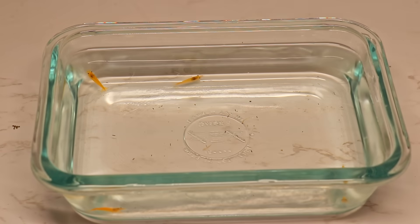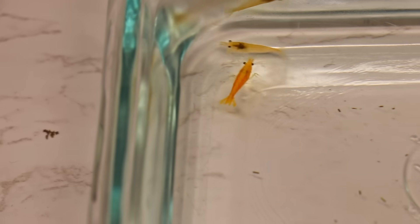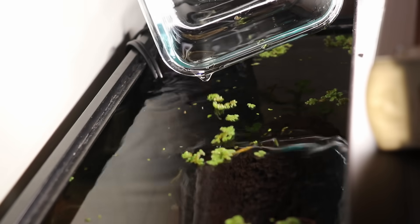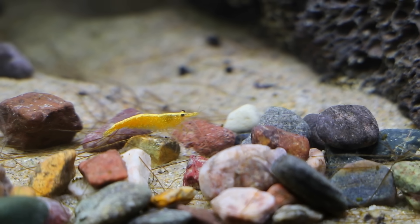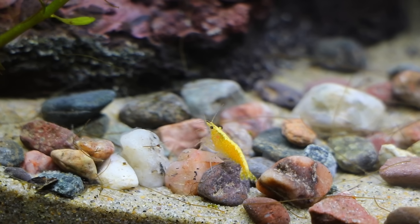We will now introduce our second form of life. These little guys are called Golden Back Shrimp, and I'm gonna name them Tim. These guys are very important and will help clean any unwanted algae and leftover food. Together, our shrimp and snails will be taking care of any unwanted waste.